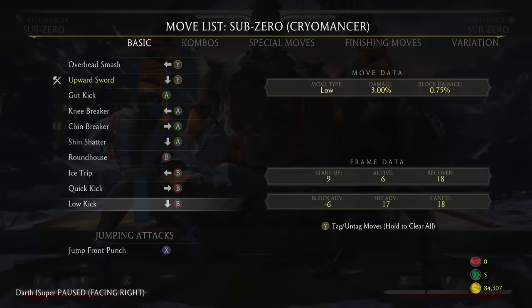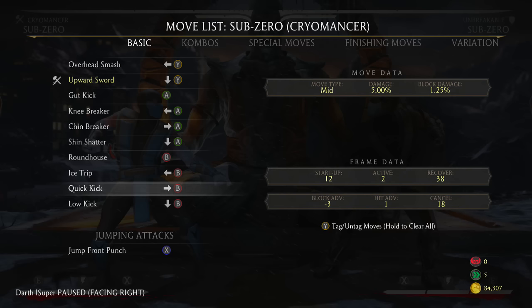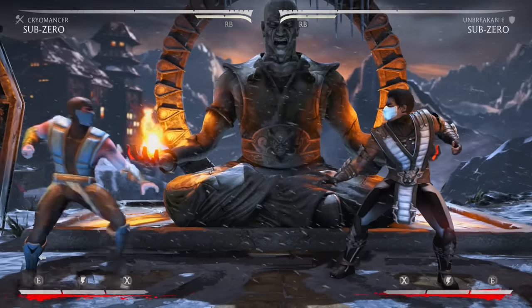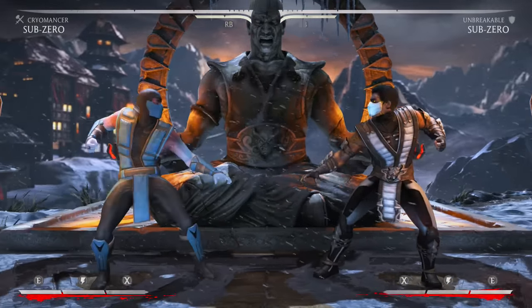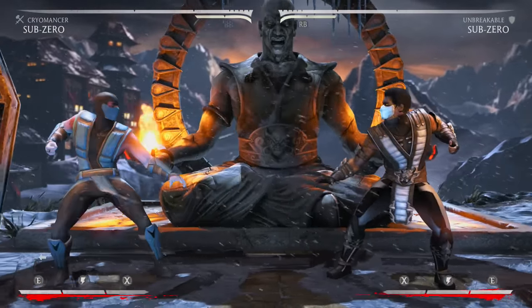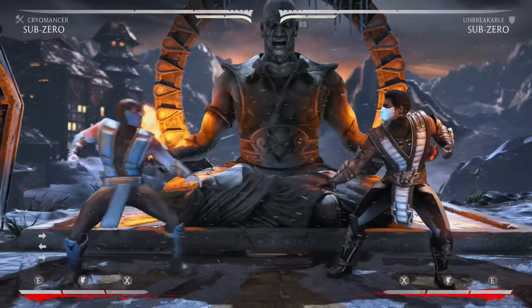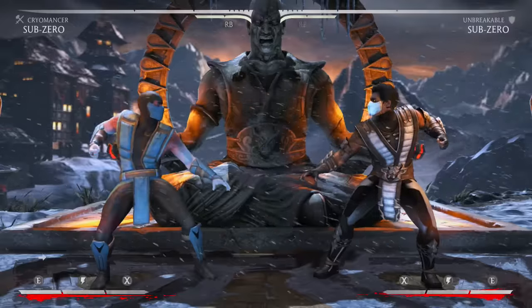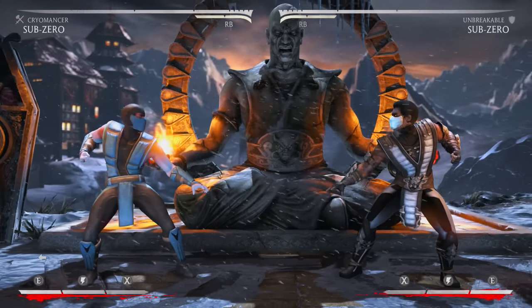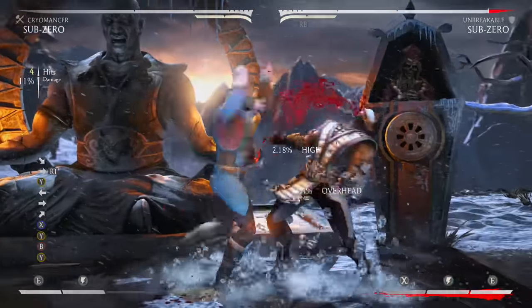Down 4 is plus 17 on hit. His forward 4 is a very good mid — it's 12 frames with character-length-plus range. You can hit-confirm it into a lot of things, like the EX hammer for extra damage in Cryomancer, or in Grandmaster and Unbreakable you can combo into EX ice ball and go into your combo.